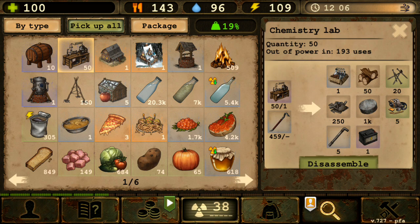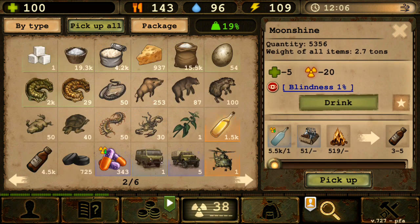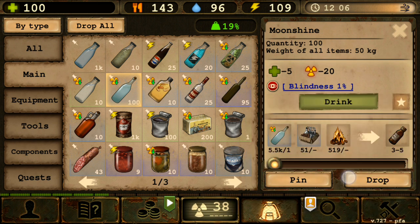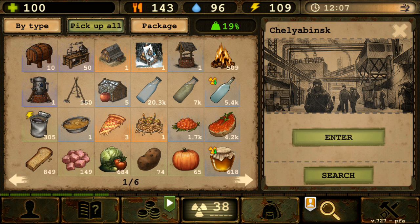Before that kicks in, use your chemistry lab optimally. After this video I'll probably convert all my moonshine into alcohol, since I don't really use moonshine myself — I use homemade wine (50% radiation removal) over moonshine (20%, plus blindness causing 25% accuracy loss). That's my take on the chemistry lab and moonshine situation.